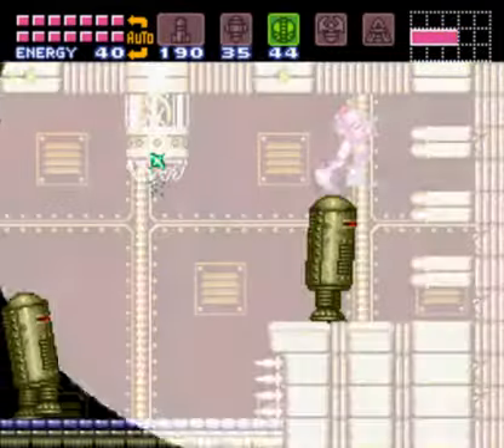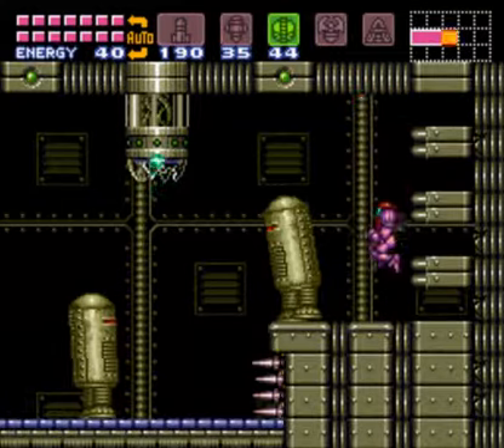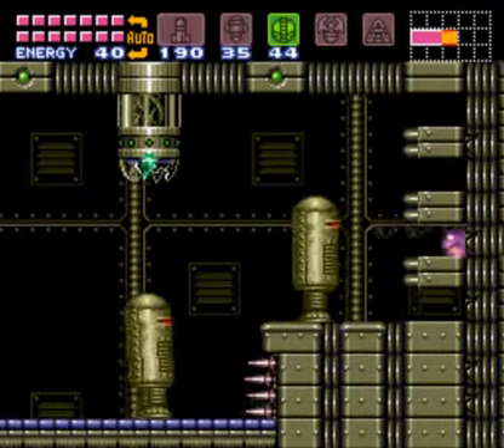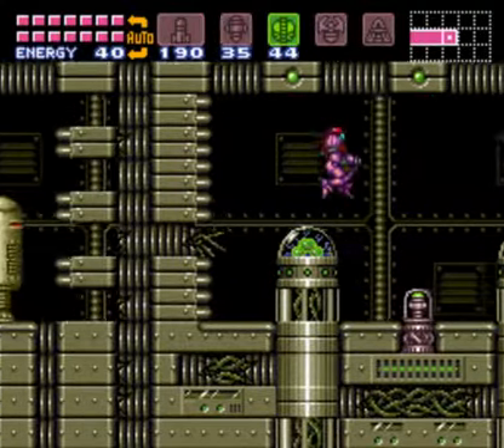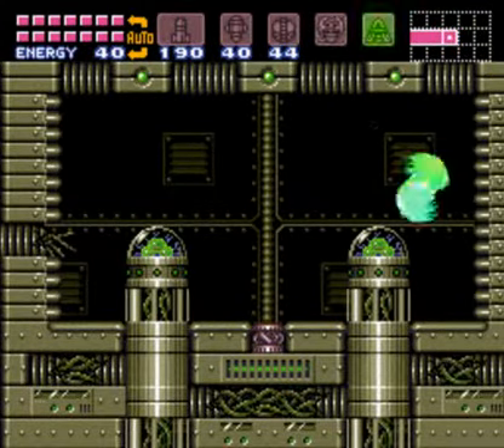How do we get through? Oh, there we go — spring ball. And some super missiles right here. That's quite good — 40 super missiles now.